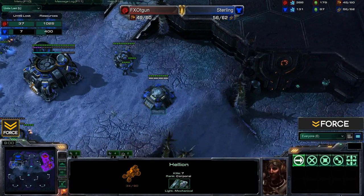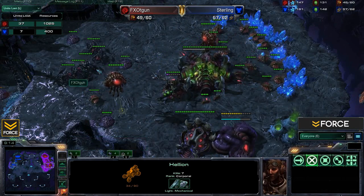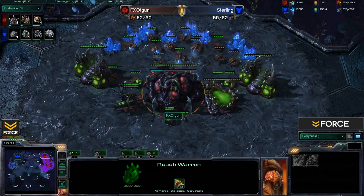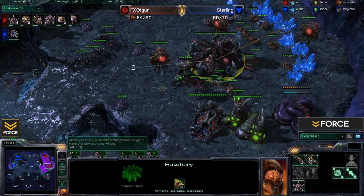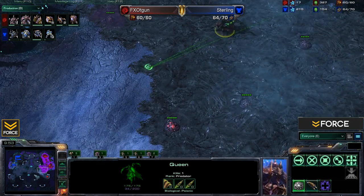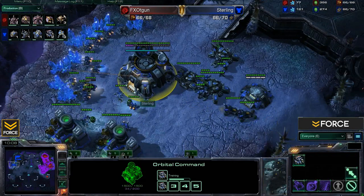Taking a look at the unit loss tab, T-Gun is a wee bit behind. Both players are on the same number of bases, but T-Gun will want to remedy the resource deficit. He has just started a Lair, and once that's in I expect Roach Speed to follow. T-Gun is spreading Creep and getting those Overlords out. One frustrating thing playing Zerg is that you spend so much effort spreading Creep, and then it takes a scan or two to completely nullify it.